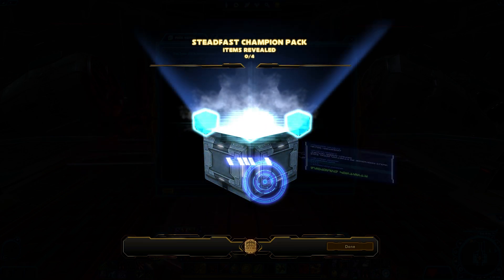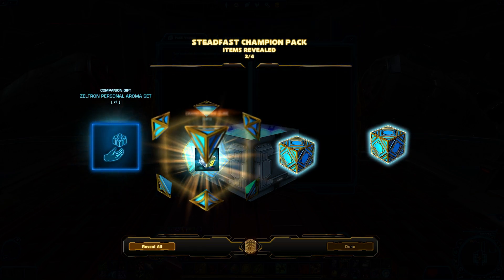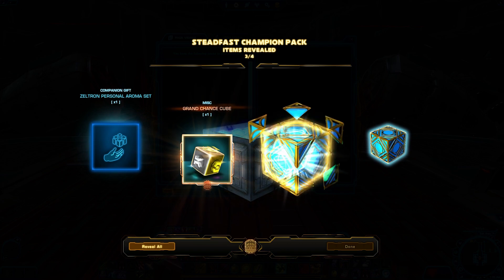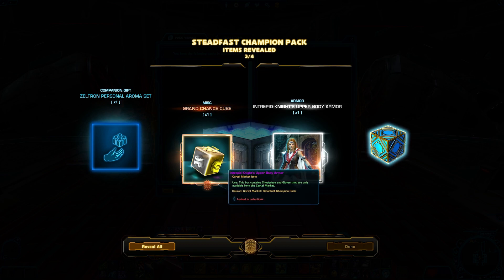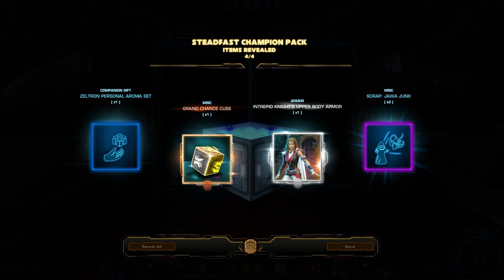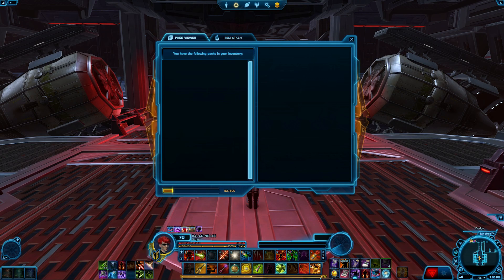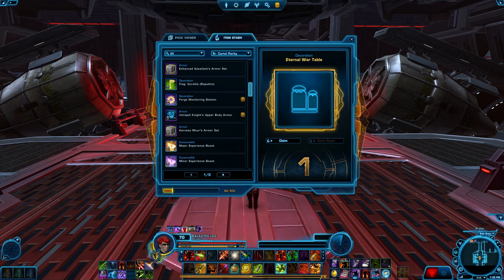Alright, last pack. Oh, we actually got the Intrepid Knight's upper body armor. It's actually not terrible looking. Alright, let's open up the cubes. Giveth me all of your cubes. Where are they? Did they go into inventory? No, they didn't. Where are the cubes? Here they are.